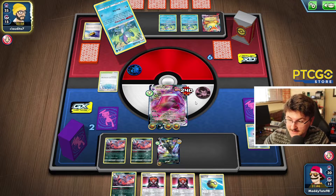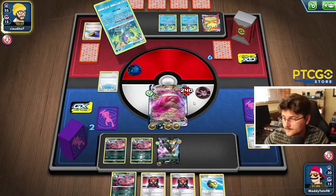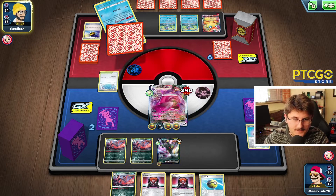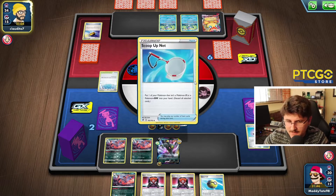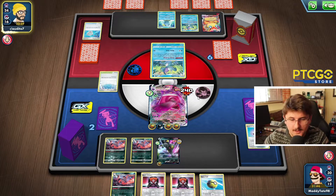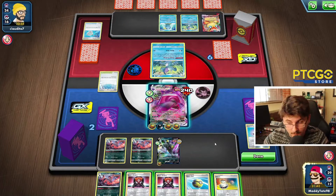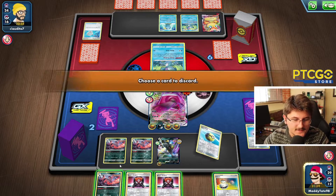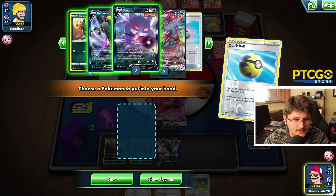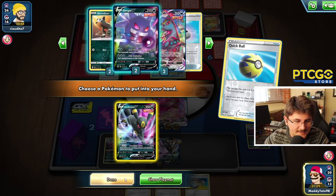He's taking his time. He's going to grab the Scoop-Up Net — so he's probably going to scoop up one of these Drizziles to reuse it for next turn. Not a bad play. He goes into one of his other Drizziles. Now, one thing to note is we can't actually attack with this Gengar this turn, so we want to find a way to get out. We do have a Switch, which is pretty good. Let's Quick Ball away the Houndoom. We don't have Crobat. I think we're going to grab another Umbreon.